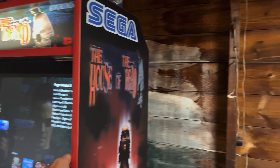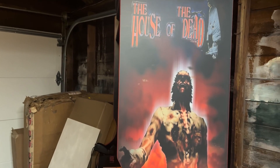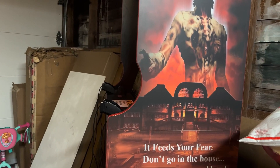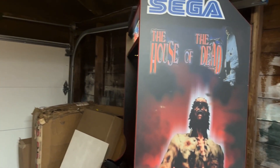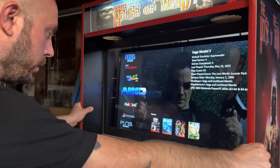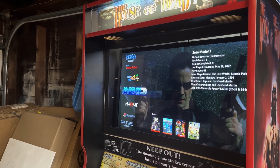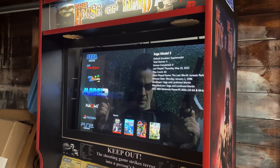How gorgeous is that? Let's pull this out — don't mind the mess of my garage, but look at how gorgeous this side artwork came out. Absolutely gorgeous, guys. This cab is a full-size 32-inch light gun only build.